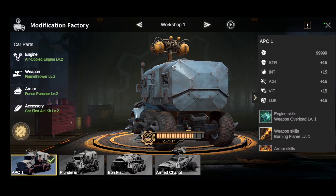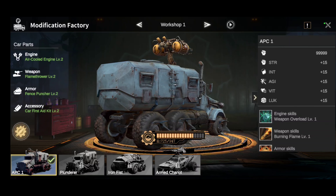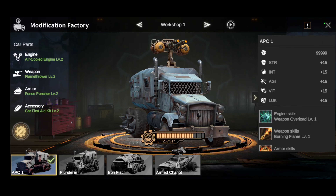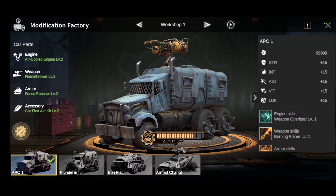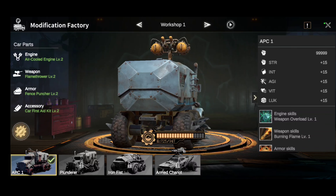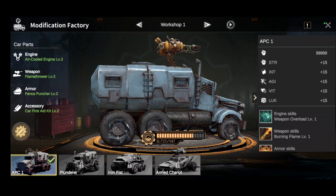This is what the overview looks like now — we got Strength, Agility, Vitality, Luck, and now it shows all the little skills we have equipped.